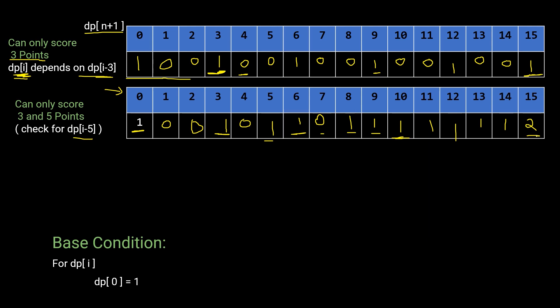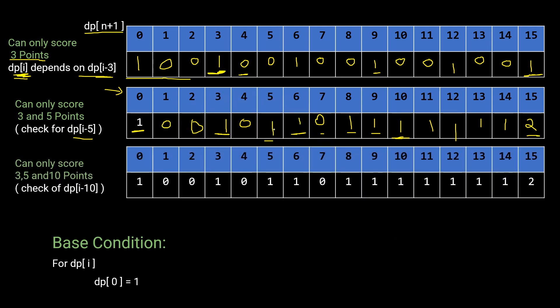Now let's add 10 as a third scoring option (3, 5, and 10 points). We copy the table from the 3-and-5 case and add contributions from dp[i-10]. dp[10] already has value 1, and dp[10-10]=dp[0]=1, so dp[10] becomes 1+1=2. For dp[11], dp[1]=0, so it remains 1. For dp[12], dp[2]=0, so it stays 1. For dp[13], dp[3]=1, so dp[13] = 1+1 = 2. dp[14] remains 1 since dp[4]=0.